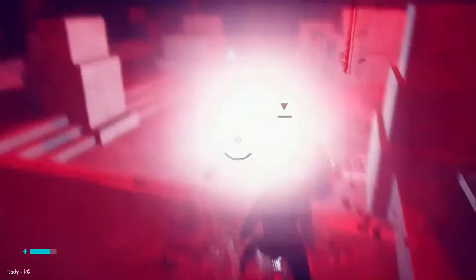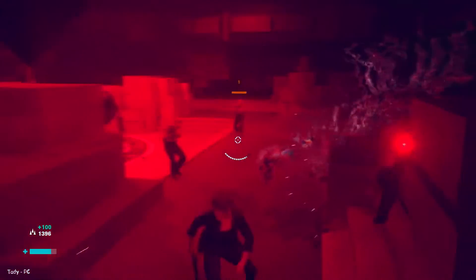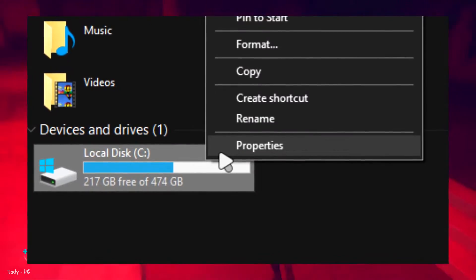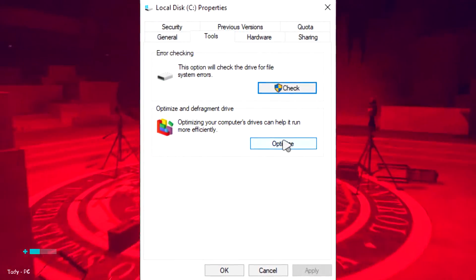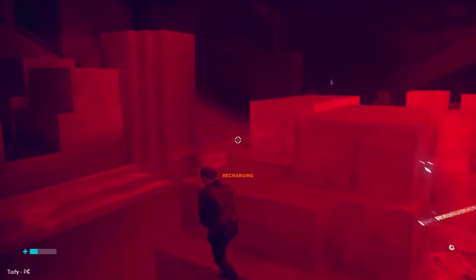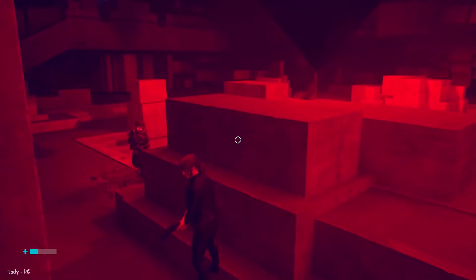Defragment your HDD. Fragmented hard drives can cause serious performance issues, and it becomes imperative to defragment them regularly. Press the Windows key plus E to open File Explorer. Right-click on your hard drive and select Properties. Go to the Tools tab and then select the Optimize button. In the Optimize Drives window, select your hard drive and hit Optimize. Defragging your HDD should improve performance and help you get back to enjoying your game with better frame rates.